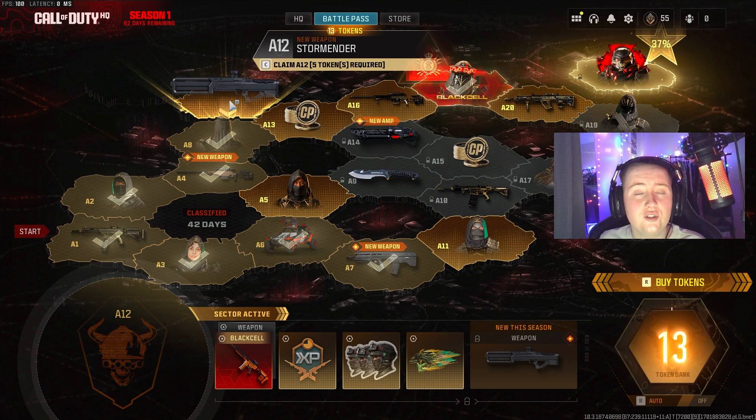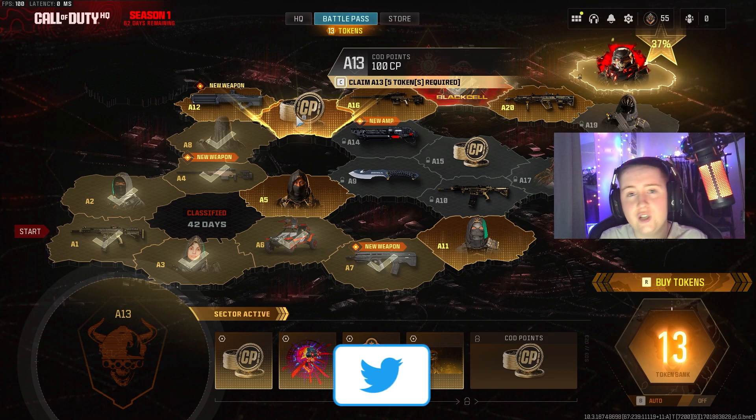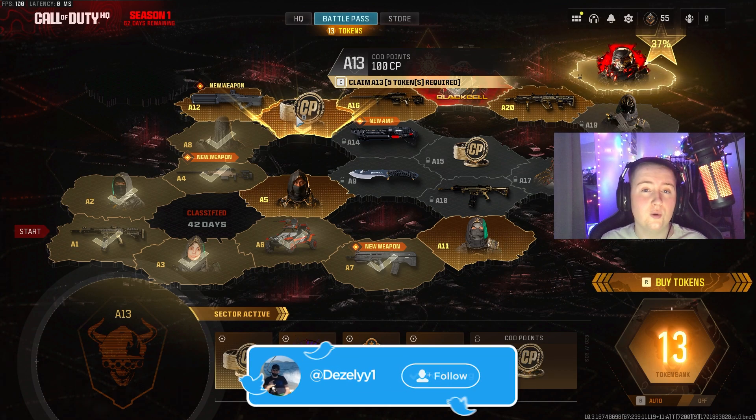To get to these guns or these sections, it is very easy to do. You need to either play the game and unlock tokens as you play, or you can buy tokens, or you can get the Black Cell version of the Battle Pass, which will give you a lot of tokens straight away.